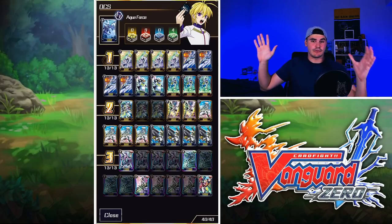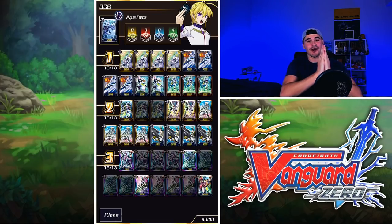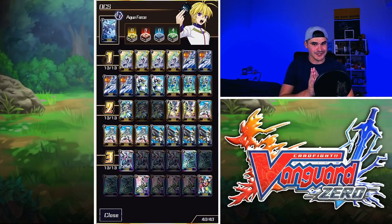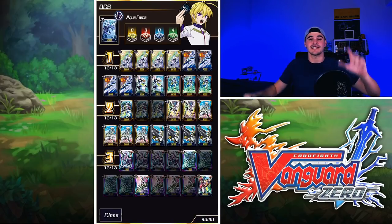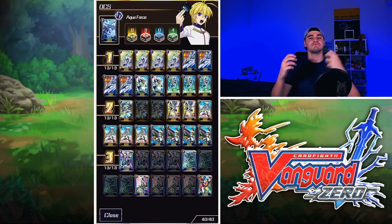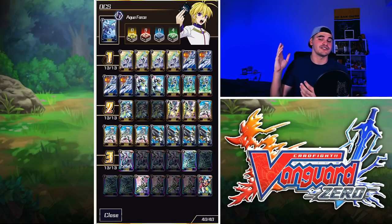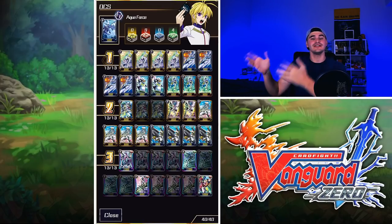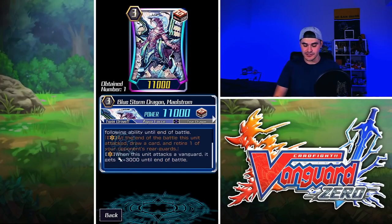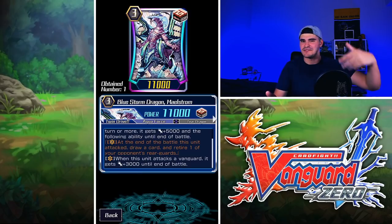We're running the full spread of triple rares — 4-4-4 Navalgazer, Diamantes, and Maelstrom. Sorry to the free-to-play players; I will give you a cheaper option later. Now, before I get into specific cards, I want to talk about what this deck is aiming for. Aquaforce is an advantage deck disguised as a multi-attack deck. It has good aggressive options early and late game. Maelstrom has two main skills: when he attacks a Vanguard, he gets power plus 3k — seen before, really strong.